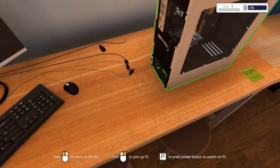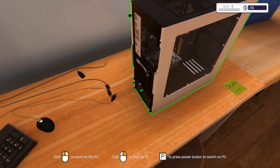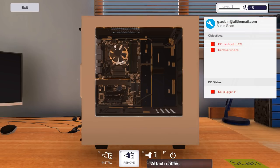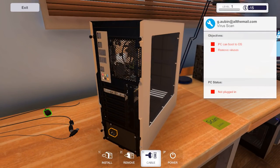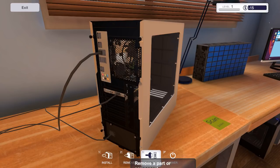How do we click? Press P to press the power-on button, but we'll need to connect the power first. Come on game — attach cables, yes. There is the power — must be the mouse. Keyboard, HDMI. Now you need to put a USB drive into the back of the PC so I can install the virus scanner. Press 1 to install.